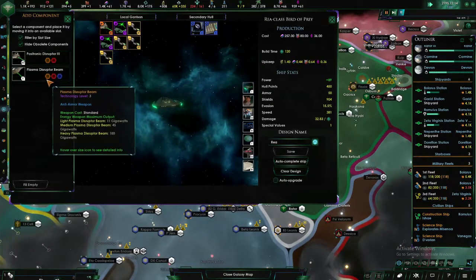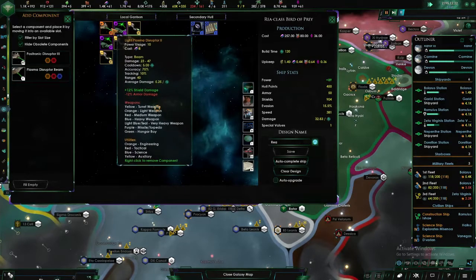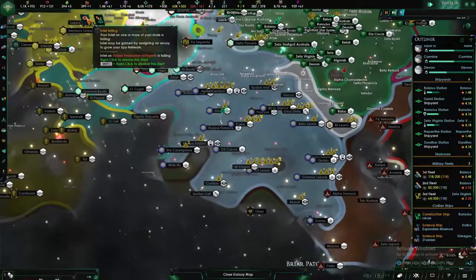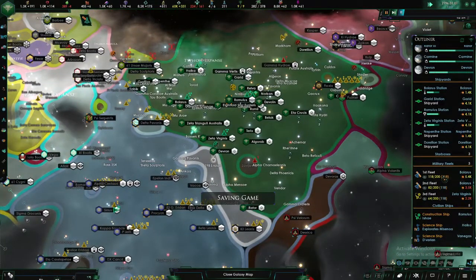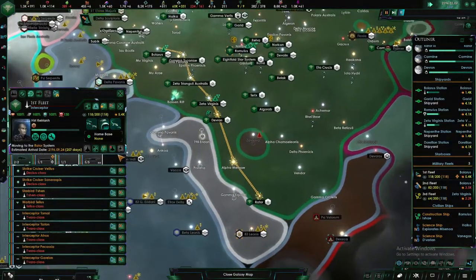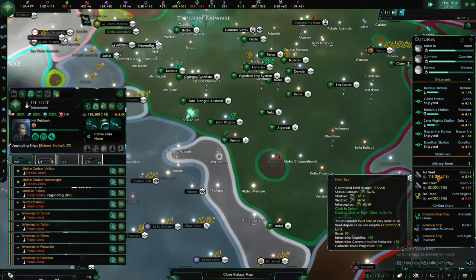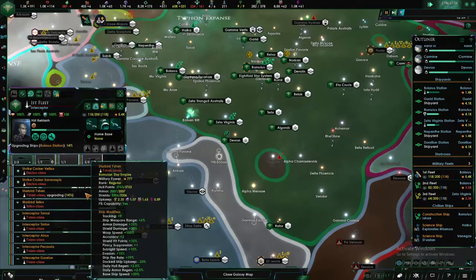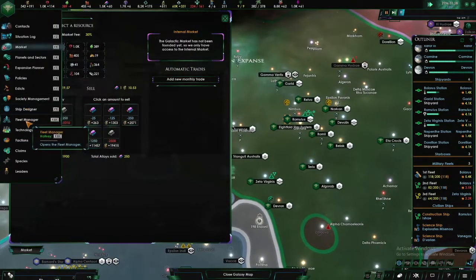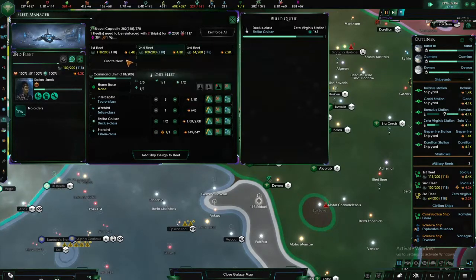We'll go for plasma beams since we've already got some points into it. Just as a test — plasma beam disruptor armor penetration and hull damage. So as soon as we get past the shields we can penetrate their armor. We can keep the disruptors on and equip them with some beams. You are now fully maxed. Imperial fleet upgraded — you're upgrading a Starbird now so I assume we can actually have them. Building another Shriek cruiser.